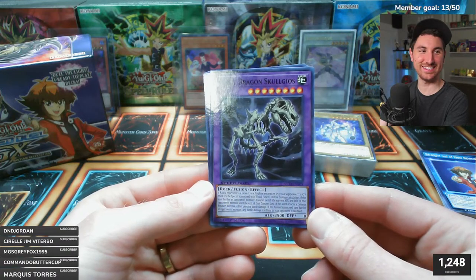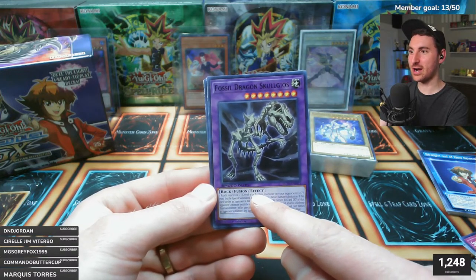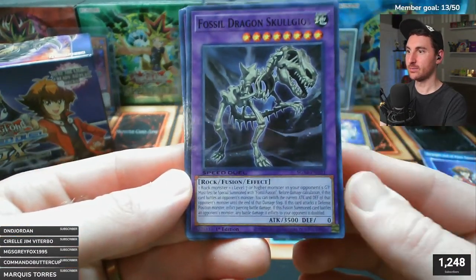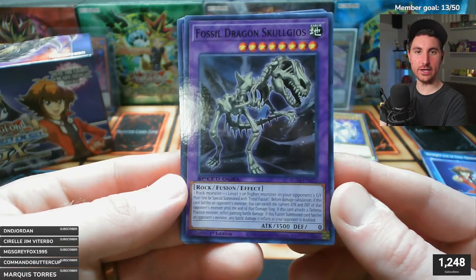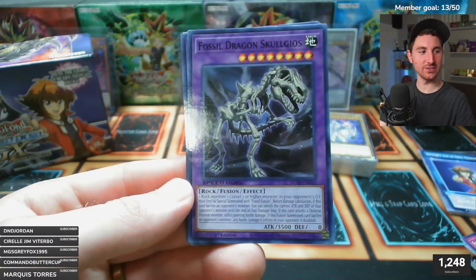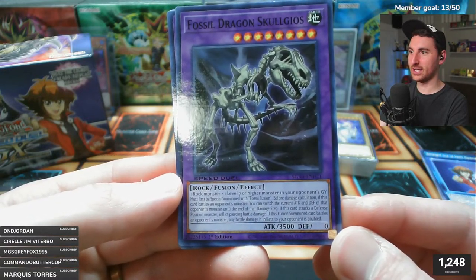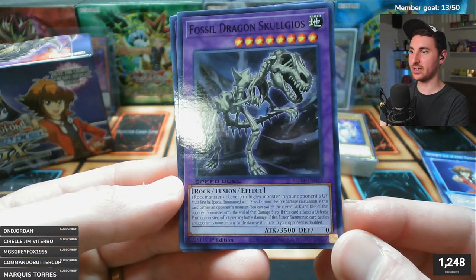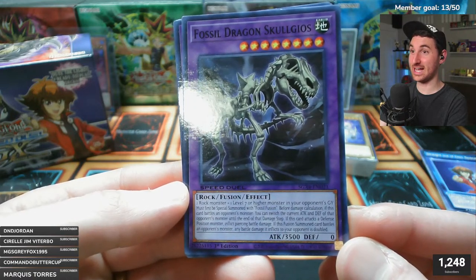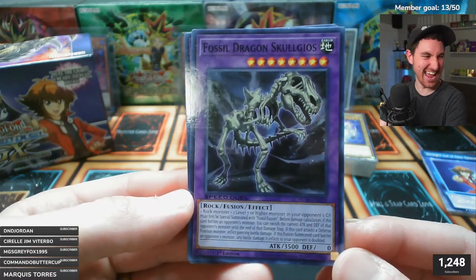Fossil Dragon Skullgios: takes one rock monster plus one level 7 or higher monster from your opponent's graveyard, must first be special summoned with Fossil Fusion. Before damage calculation when this card battles, switch the current ATK and DEF of that monster until end of damage step. If it attacks a defense position monster, inflict piercing damage. If this fusion summon card battles an opponent's monster, any battle damage is doubled - that's a nasty card!